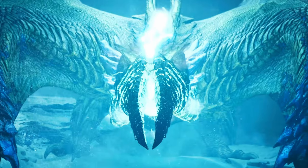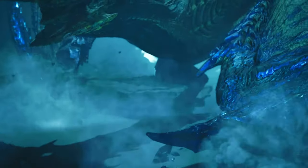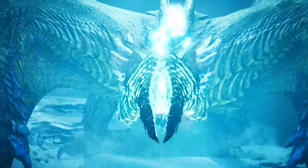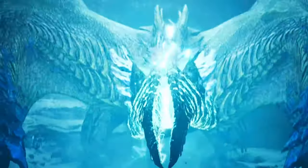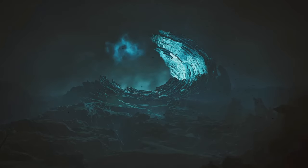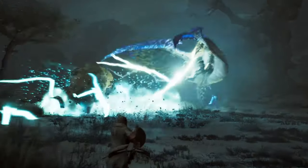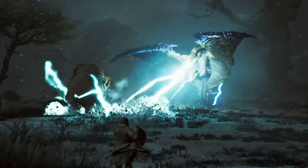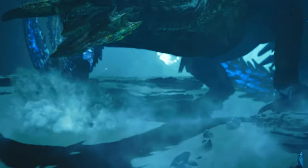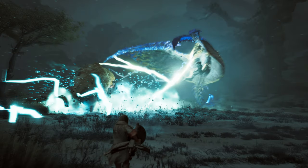Some people even say this looks like a Shagaru Magala, and some say it's a different species of Seregios — lots of wild ideas. We see this mysterious monster taking a stance and charging up electricity from its body. Then we see it flying or gliding in the air before firing a devastating railgun-like attack towards the Doshagumas.